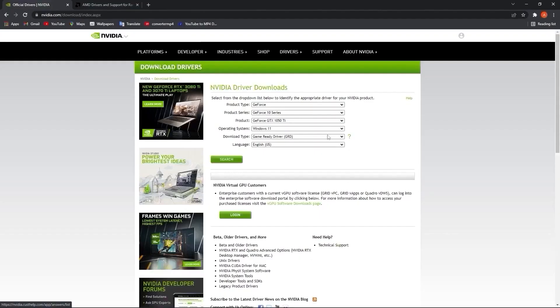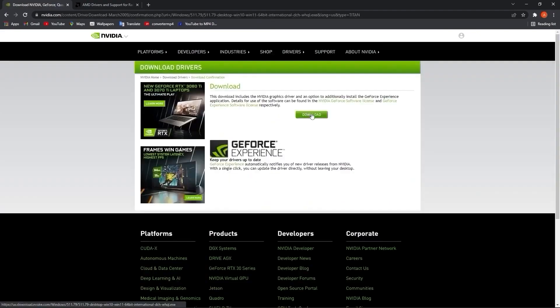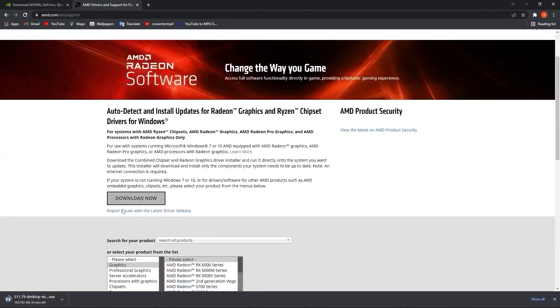Now you need to be up to date with your video card driver. If you have Nvidia, go to the Nvidia website, select your specs, press Search, press Download, and download again. If you have an AMD video card, go to the AMD website, press Download Now, and follow the steps to update your AMD driver.